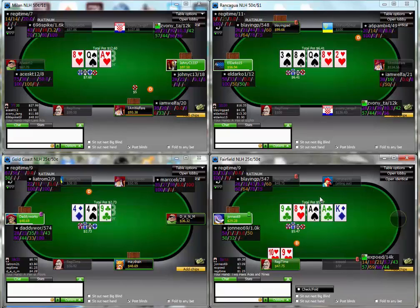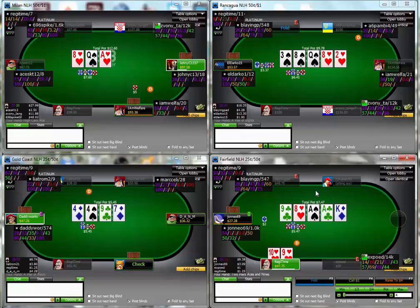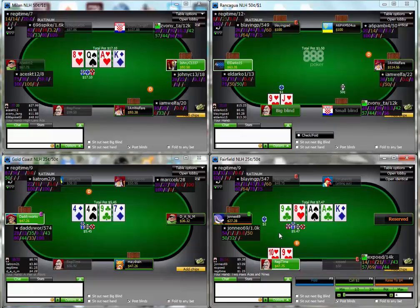If he checks the river too, I think I would definitely value bet then. But when he bets, we're getting like 3.5 to 1 here. I don't think I'm going to be good very often - I think he's going to have an ace or maybe some random king - but I think I'm going to be good often enough to make the call here. It's the definition of a crying call, and usually when we have a crying call we're probably best to actually make the fold, but it's a crying call getting pretty good odds. So yeah, I unhappily made it.